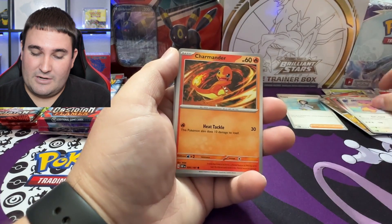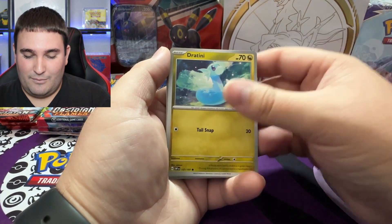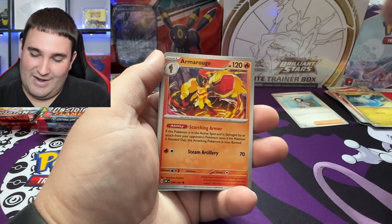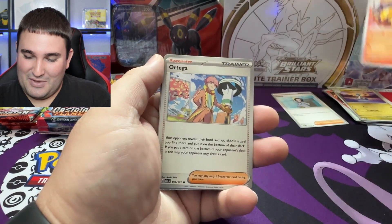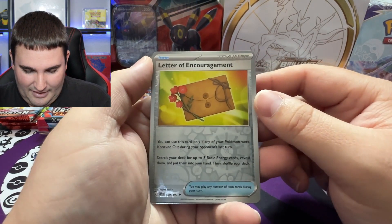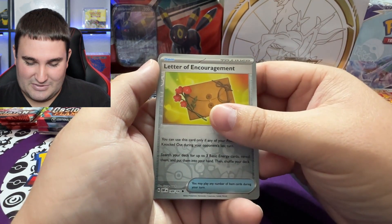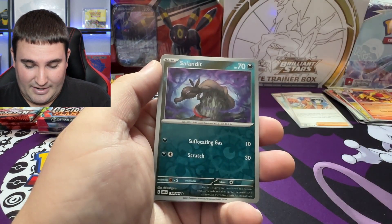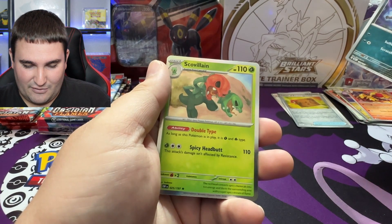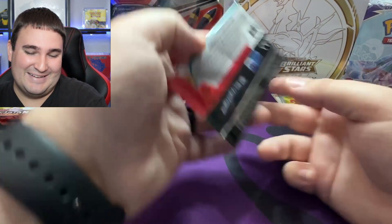We got Litwick, Charmander — okay, we're off to a good start because they already know who we're looking for. We got a Dragonair. Oh please, just hit me with the last one — no. That would have been absolutely perfect. Armor Rouge, Mortega, letter of encouragement — I don't think I've actually seen this card before. I like the flowers and the little satchel wrapping to it. We do have Scovillain — of course, our favorite hollow rare out of Obsidian Flames.